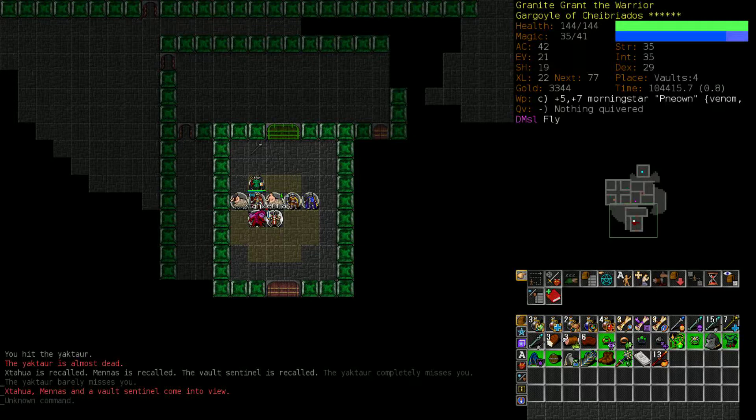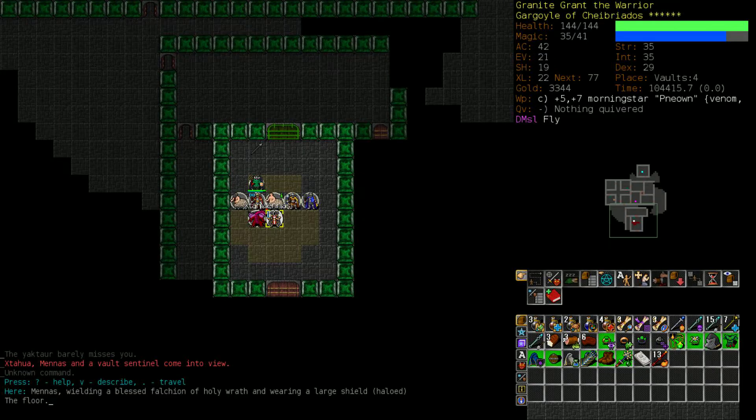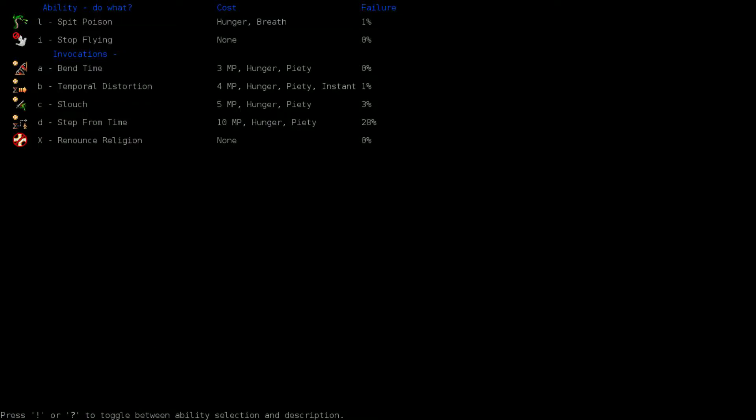Good grief! What did he summon? It's a Zatahwa - which is a really strong fire dragon. And Menace. There once was a human priest named Menace. He preached to orcs about laws and mercy and they weren't happy with it, so they cut out his tongue, and then he's an angel. I expected that Convoker to summon some Yaktars or something, not these guys. Okay, so first thing we're going to do is use an ability we actually haven't used yet - this Bend Time ability.